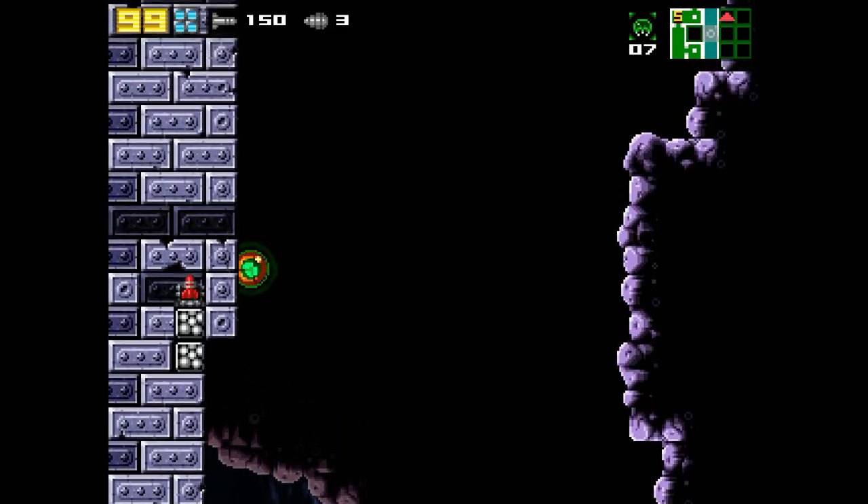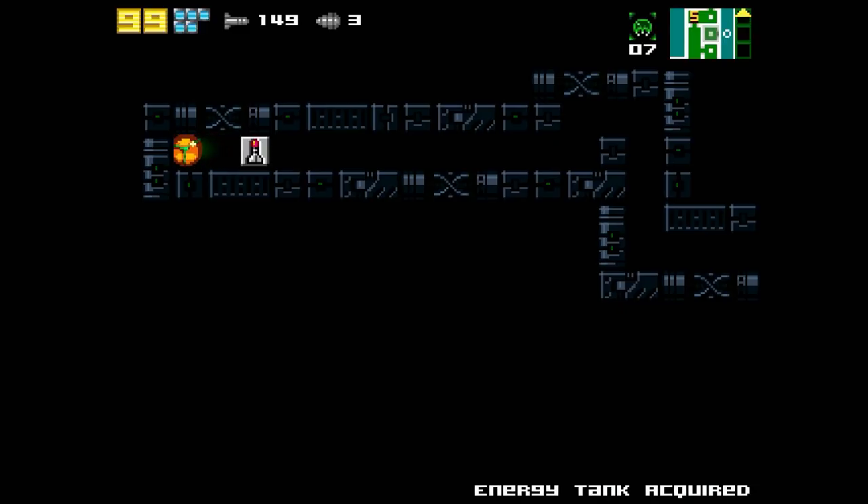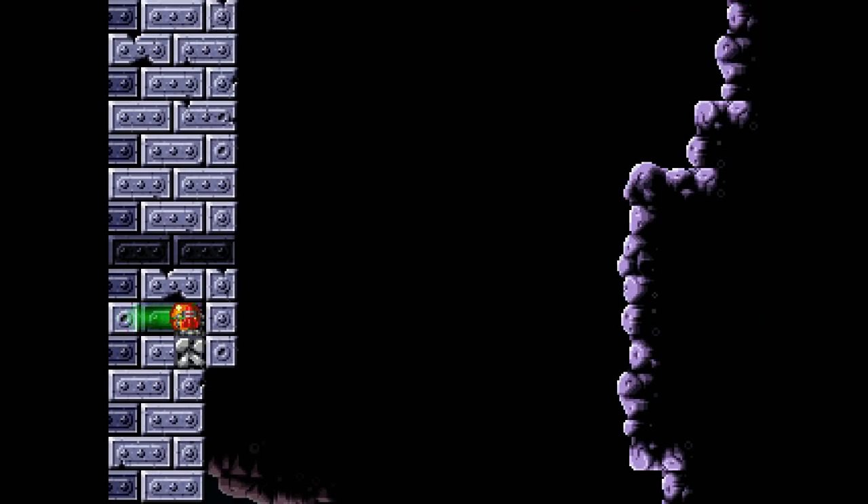Looks like we get in there from the other side, or maybe through here. Ooh, what is this? An energy tank? We're just going to stick to the spider ball through here in case anything breaks. Aha! Spider ball — and boop! And missile.